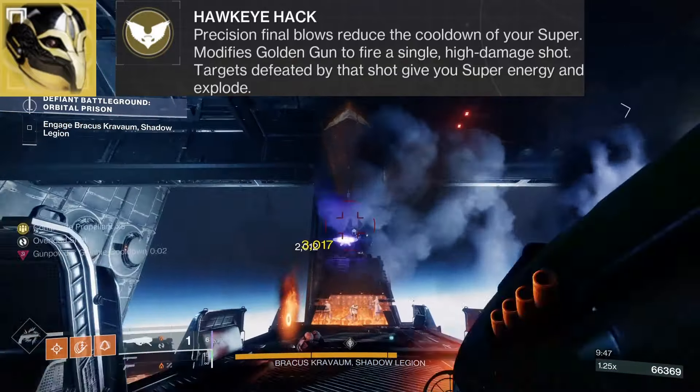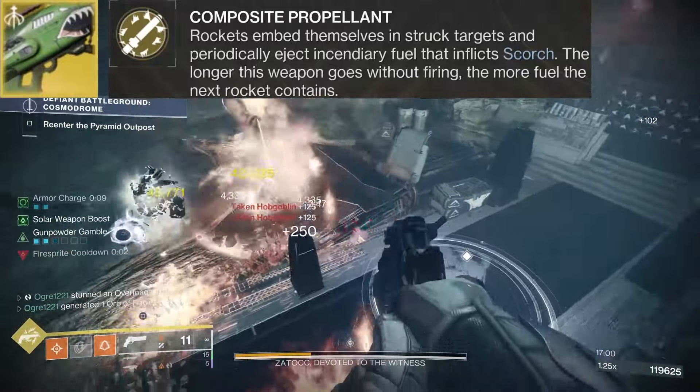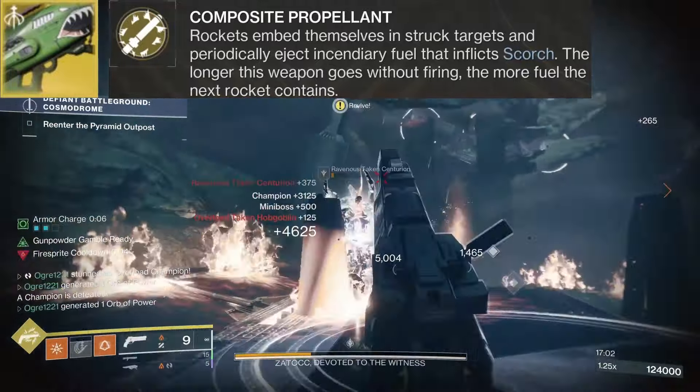For our first exotic we have Celestial Nighthawk, which turns our golden gun super into a single ultra high damage shot that melts bosses and champions. It also reduces our super cooldown with precision final blows and grants super energy when defeating enemies with golden gun. This is a top tier exotic — not just for its high damage output but for generating super energy and allowing you to use golden gun more frequently.